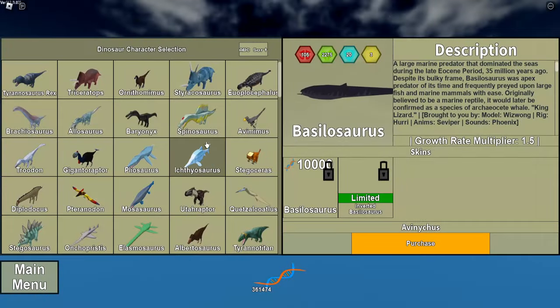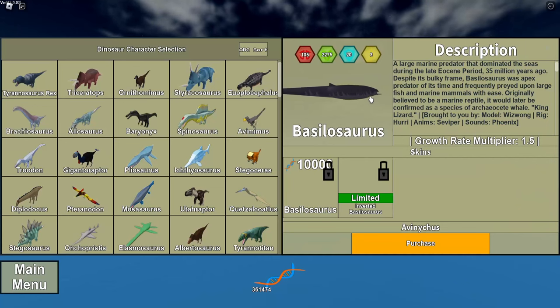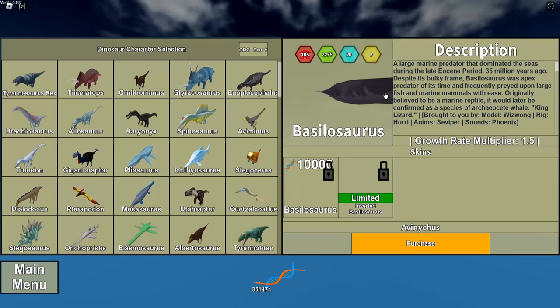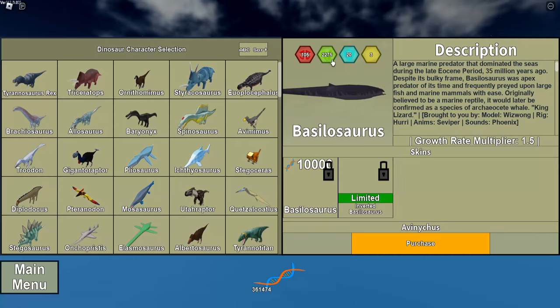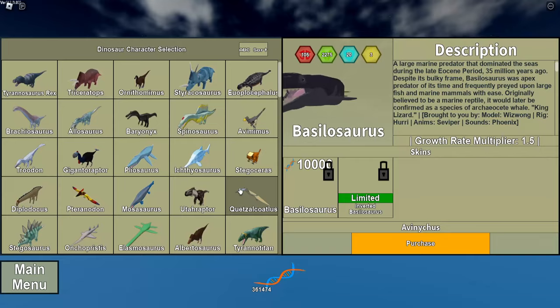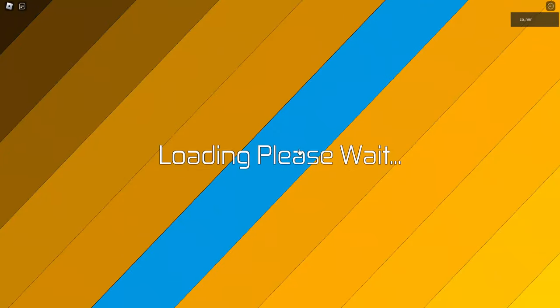First, as you guys can see, we have the Basilosaurus — obviously this being the one that won that contest between the barrel lizard, which I voted for, and the other things. Stats: 10,000 DNA, 1.5 growth rate, 105 damage, 2,275 health, 20 armor, and 3 speed. Three speed is cap. Let's just go into the baby stage because I'm not growing it.